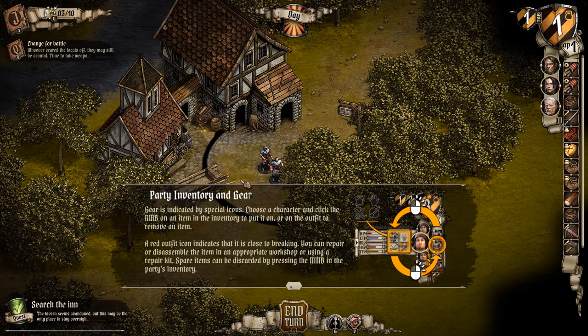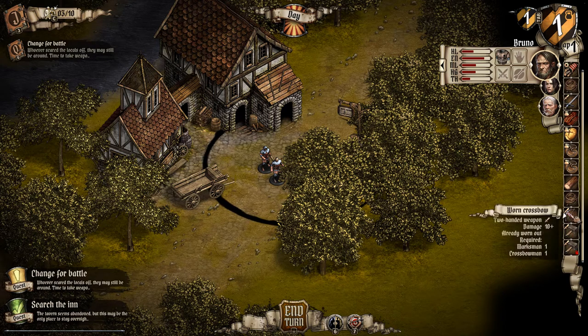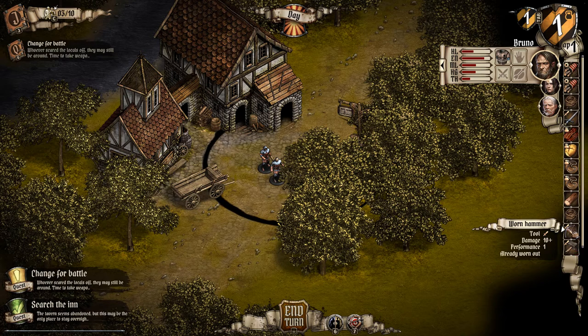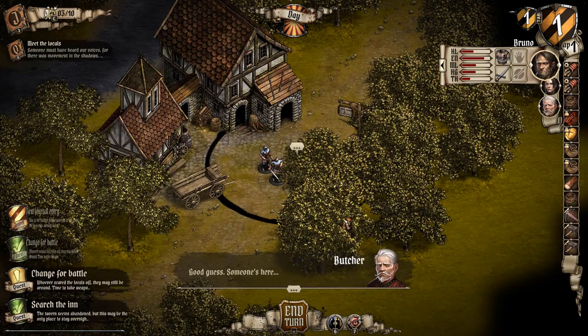Party inventory and gear: gear is indicated by special icons. Choose a character and click the right mouse button on an item in the inventory to put it on, or on the outfit to remove an item. A red outfit icon indicates that it is close to breaking. You can repair or disassemble the item in an appropriate workshop or using a repair kit. Some items can be discarded by pressing the middle mouse button. These hammers are actually just tools to make stuff. So we'll equip our weapon.